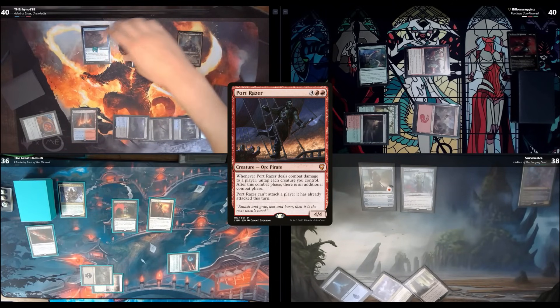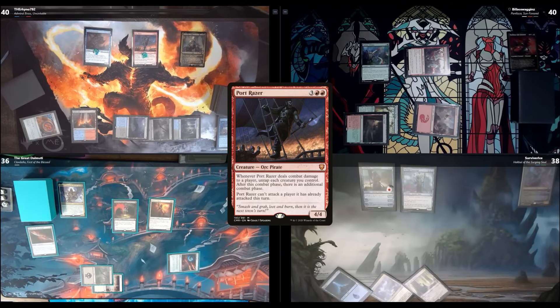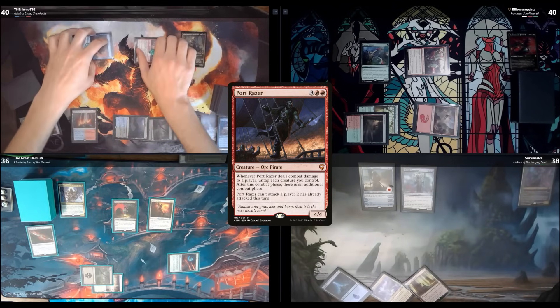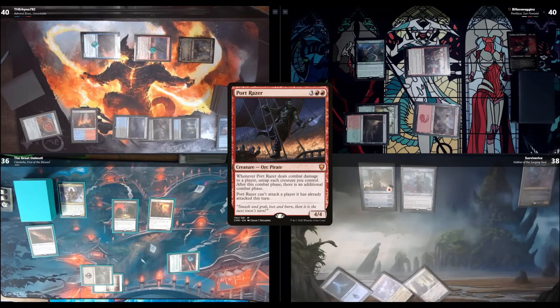I'm in combat again. I'll send Siren Storm Tamer at Devon, then Admiral Brass at Devon too. I'll block Siren Storm Tamer with Curious Altasaur since it has more power, and I'll take three damage from Admiral Brass — three commander damage. I'll just block with Martyr of Dusk. Martyr creates a token when it dies. I'll pass the turn.